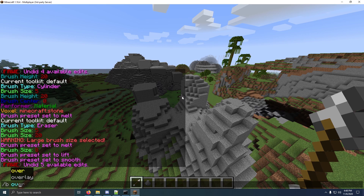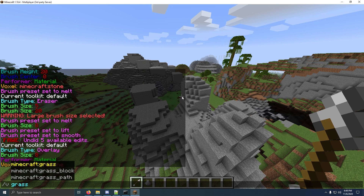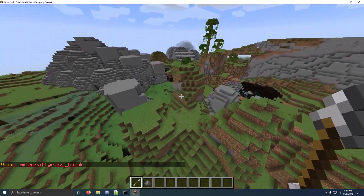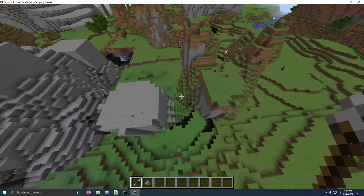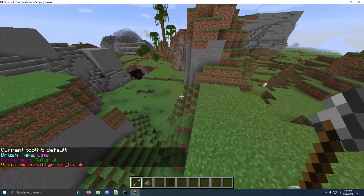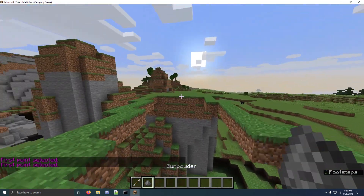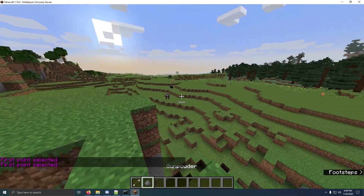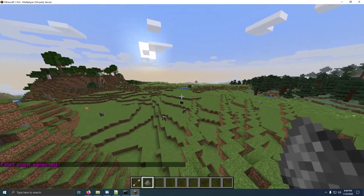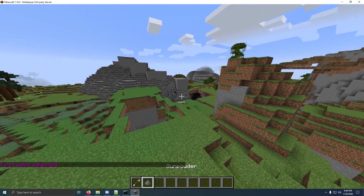If you're done making your mountains and you want to make them grassy, you do slash B overlay. And I set my material to grass block — so slash V grass_block. And if I right click, it overlays my selection with grass. There's also the line brush. So we do slash B line. You can make lines in different places. If I right click here, then take out my gunpowder and right click there, it'll make a line. It keeps your current point, so if I right click here and select there, there's a line there, a line there, a line there. So it kind of draws out lines.